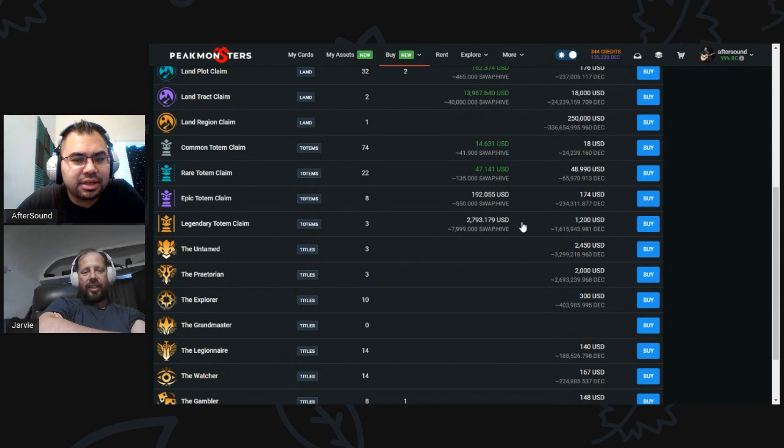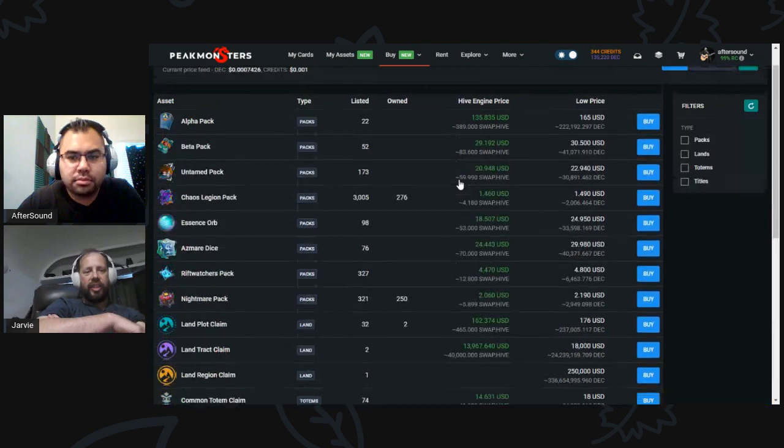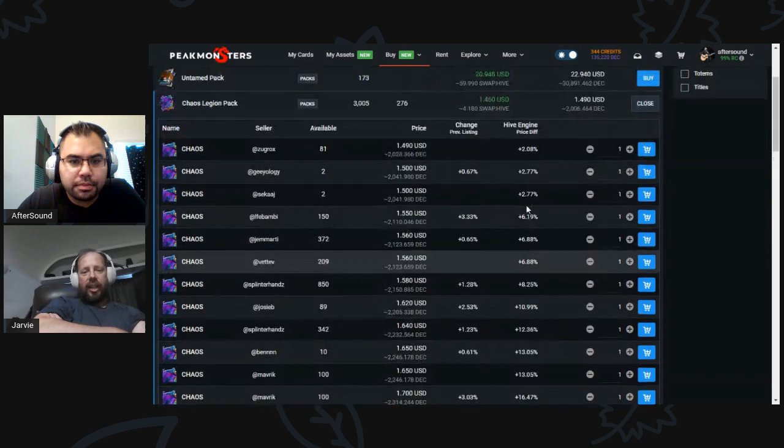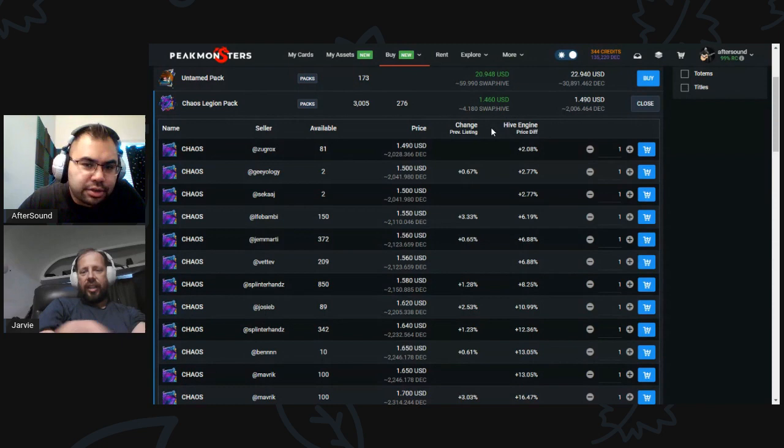I'm glad you have totems in here too — there's been a lot more talk about totems. The non-card market was good, but for the longest time on Hive Engine you had no idea what tokens belonged to what game. This is a nice clean interface to see everything. When you hit Buy on one of these things, this is also how they did the market differently than the card market. The percentages are in there when you click into it.